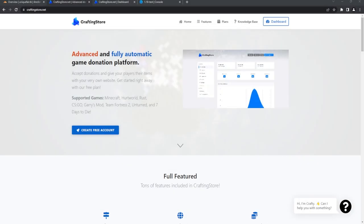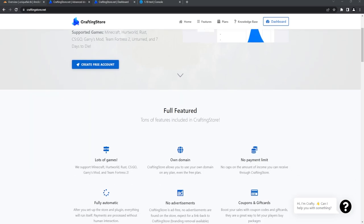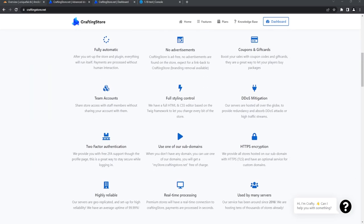Hey, what's going on everyone, Striker here. In today's video we're going to be going back to Crafting Store. This is a great free resource to get donations to your Minecraft server, but it also supports other things like CS:GO, Garry's Mod, Team Fortress, and you can see right here — it is free.